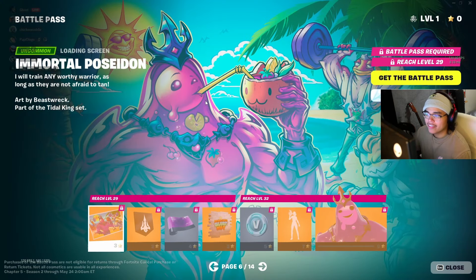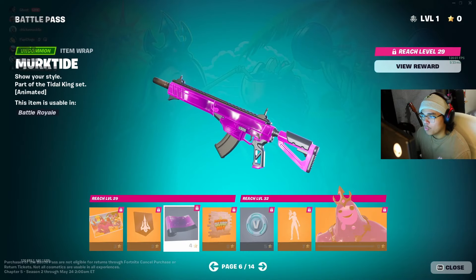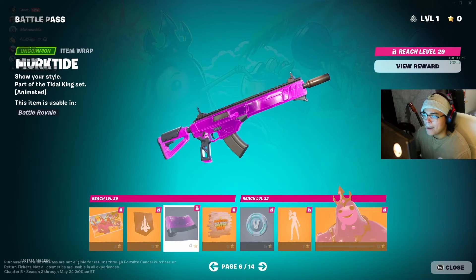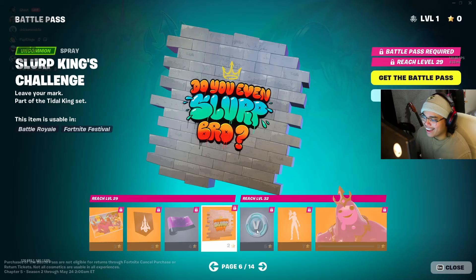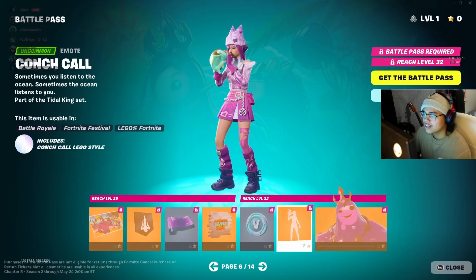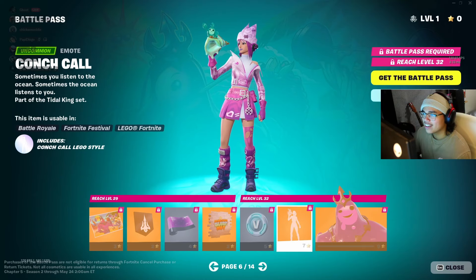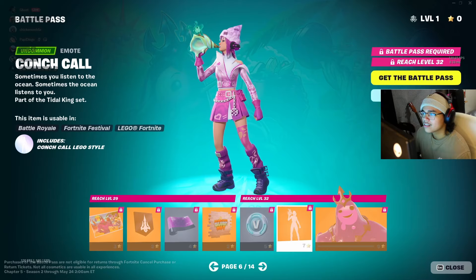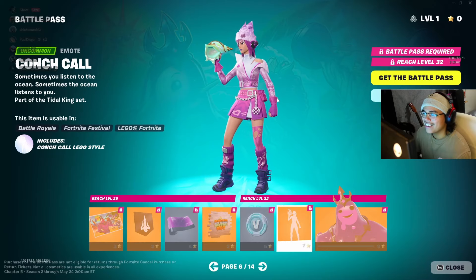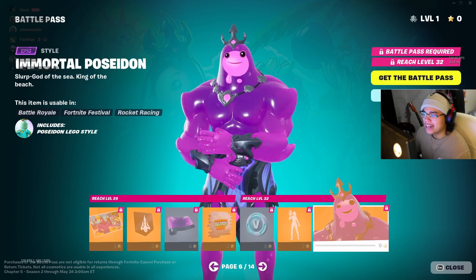Now some more Poseidon stuff. Nice little background image. This wrap is probably the weakest I've seen so far, but it's not bad. I like how bright it is. "Do you even slurp, bro?" — I like that spray actually. Kong Kong — he comes out of it. That's fire. Look how little and adorable that little guy is. Immortal Poseidon — a purple version of him.